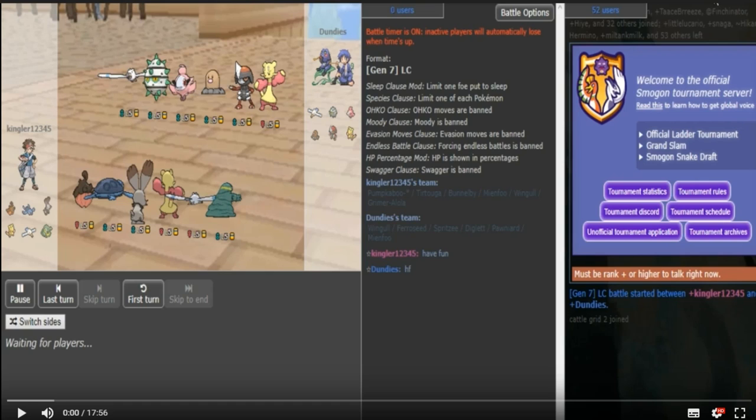We got a Bunnelby as well. This is either Scarf or a Boosting Item — Scarf is definitely more common. The Zemo is probably going to be on Wingull right here, and there's just going to be a Violite on these other three Pokemon. It could also be some tech on any of these Pokemon, but it's most likely for them to be a Violite.